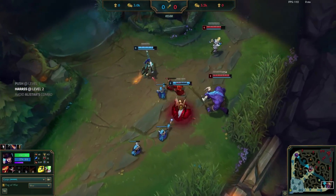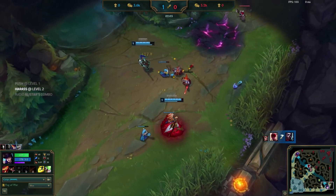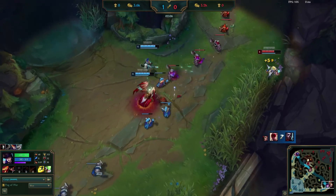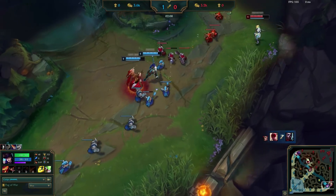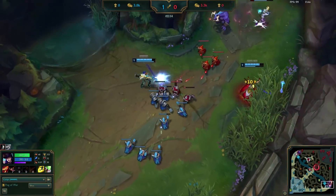Within 15 seconds of entering the lane, Deft has already gotten Ezreal to two-thirds health while establishing a three-caster lead. This is all going according to plan and level two won't be an issue at all. As he pushes, we see Deft positioned with the casters between him and Ezreal, which will make it impossible for Ezreal to get value out of his Kleptomancy.